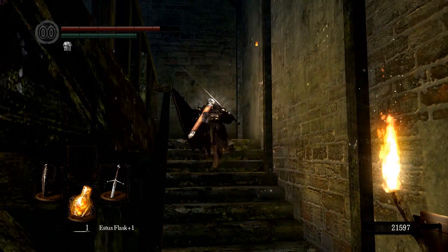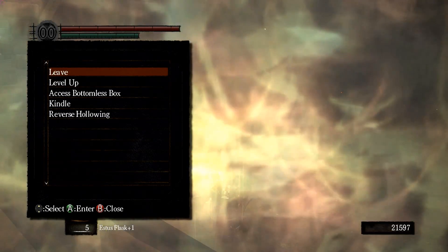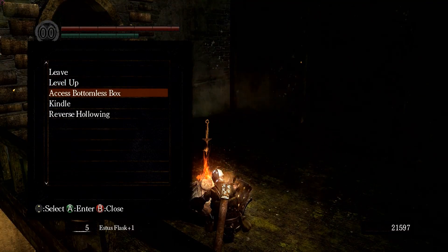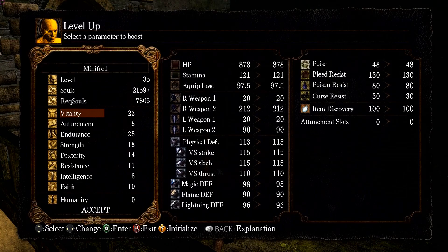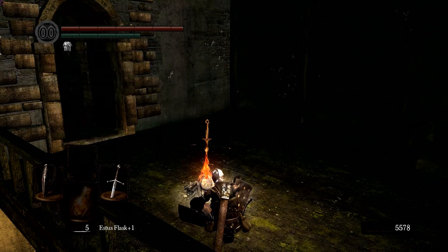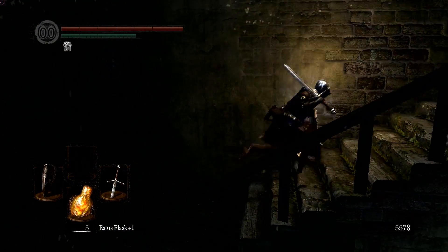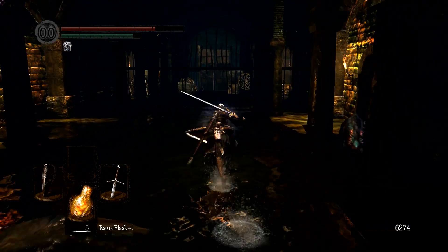I'm going to level up here, and then we will head to Blighttown! We get two levels out of that. I'm going to sprint to Blighttown — I'll pick back up there. Get right into the entrance of Blighttown.